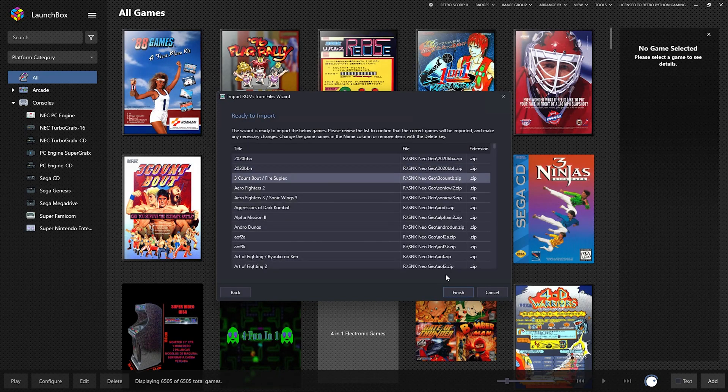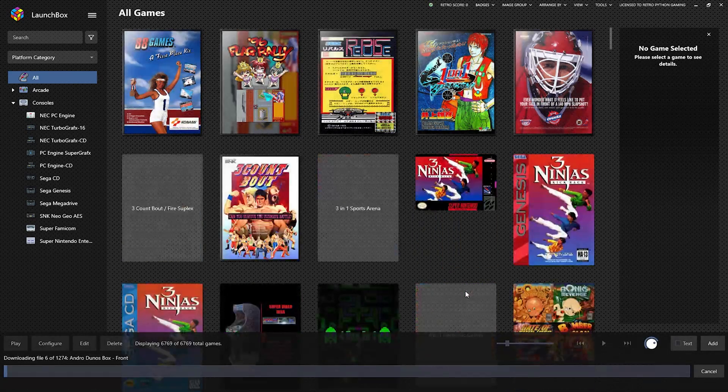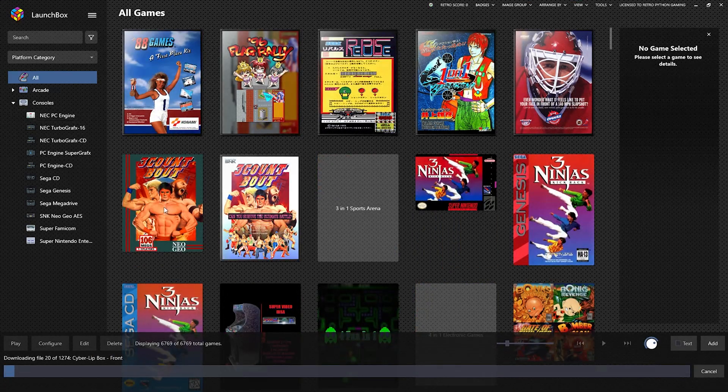Bezels, next. These are what it's importing. You may have some double games due to versions — that's fine. There's your SNK Neo Geo AES starting to download the media.